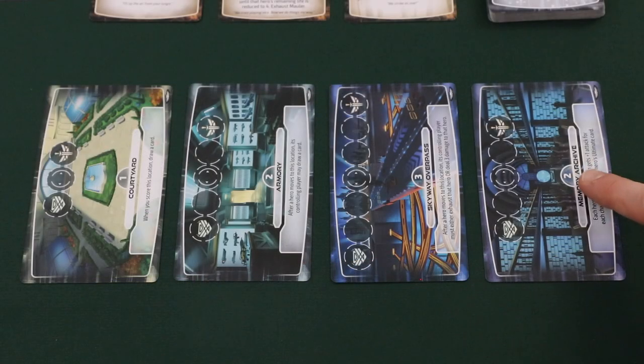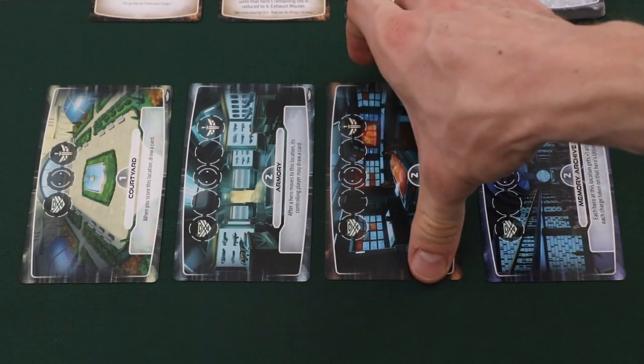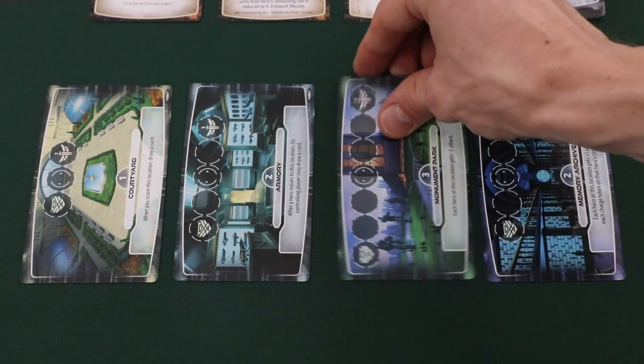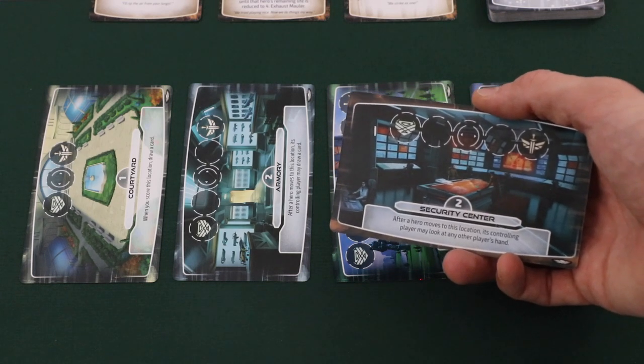Each location will have a point value listed in the middle of the card. When setting up locations at the beginning of the game, there can't be more than two location cards with the same point value. So for instance, if a third value-two location were here, you would simply remove this location and replace it with another from the top of the location deck. Once the correct location setup is in the middle of the table, take any of the cards that were removed and shuffle them back into the location deck.